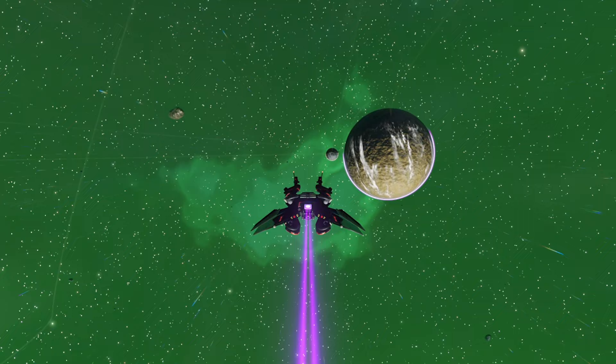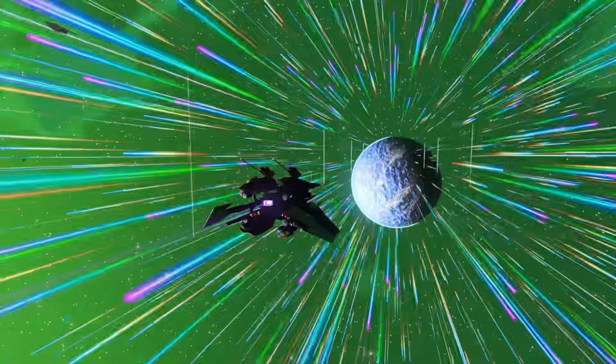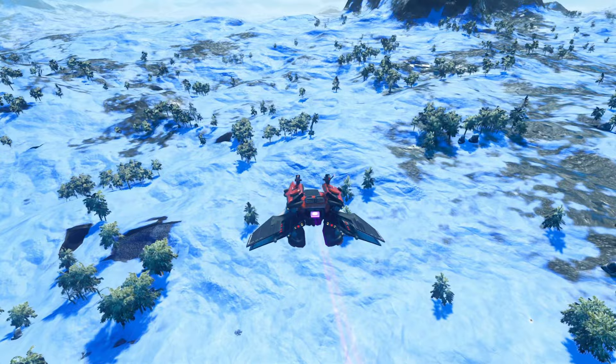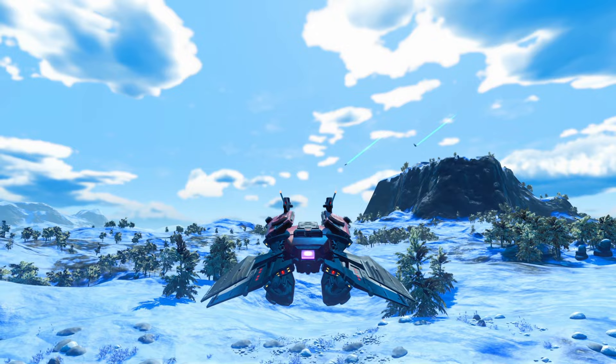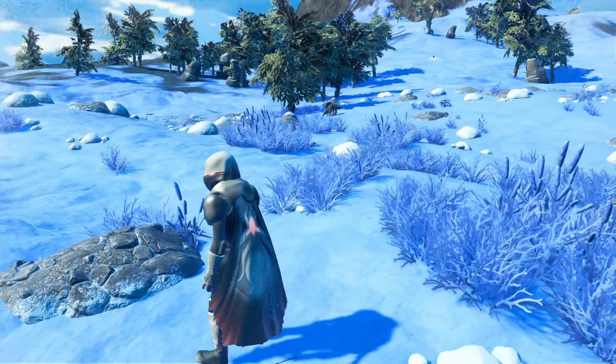There were a handful of interesting looking planets in the first system I jumped to. I realistically could have picked any of them and found some cool stuff to talk about, but I chose this baby blue one. I didn't know what to expect as I approached it, but as I was landing I realized I should have expected a cold planet. The white rocks, blue grass, and green trees really mesh together well,